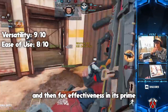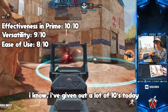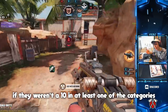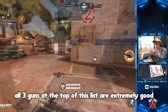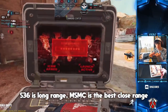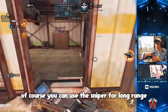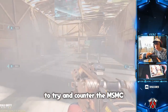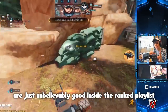For effectiveness in its prime I'm giving the Type 25 a 10. All three top guns are tens in at least one category — S36 is the best long range, MSMC is the best close range, and the Type 25 is the best overall because it covers every category. Of course you can use a sniper like the Arctic 50 to counter the S36, or use a shotgun to try to counter the MSMC, but overall these top three guns are just unbelievably good inside the ranked playlist in Call of Duty Mobile.